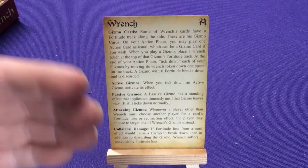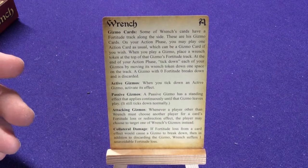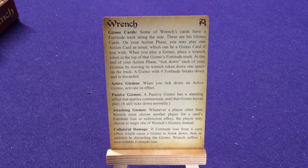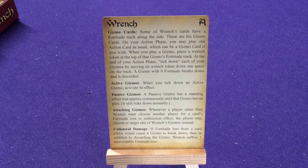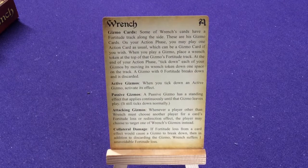If a gizmo is destroyed, we have down here at the bottom: collateral damage. If fortitude is lost from a card and would cause it to break down, in addition to discarding it, Wrench suffers one unavoidable fortitude loss. So basically your opponents can do damage to it or get rid of it. Otherwise, at the end of each of your action phases, you kick down all your gizmos by one. If it hits zero and breaks down that way, it is just discarded. So every turn they're gonna constantly get weaker and weaker and eventually go away. But if your opponent finishes it off, then you take one damage. So they can choose to hit that thing to take it out and deal one damage to you versus just dealing one damage to you.